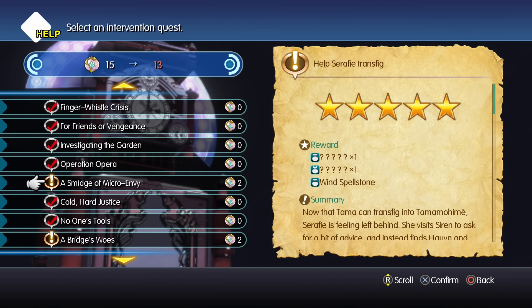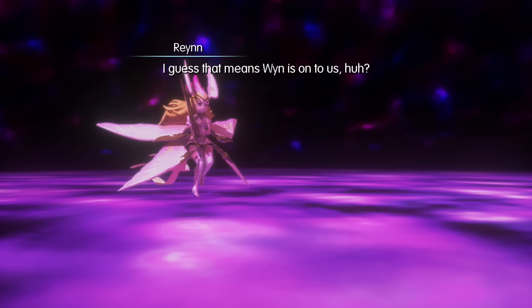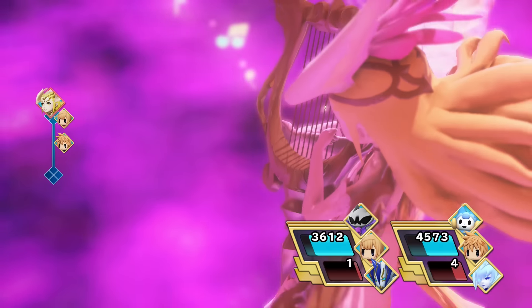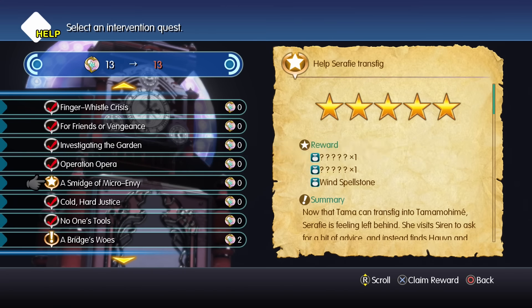When you're ready to go, head over to the girl and accept the 'smidge of micro envy intervene' quest. This will put you in a battle against the Diva Seraphie, which is a replica of Siren. She can cast things like Haste and Sleep, but if you unload all your ice damage on her, the fight should go pretty quick. After this battle is over, make sure to collect your reward.